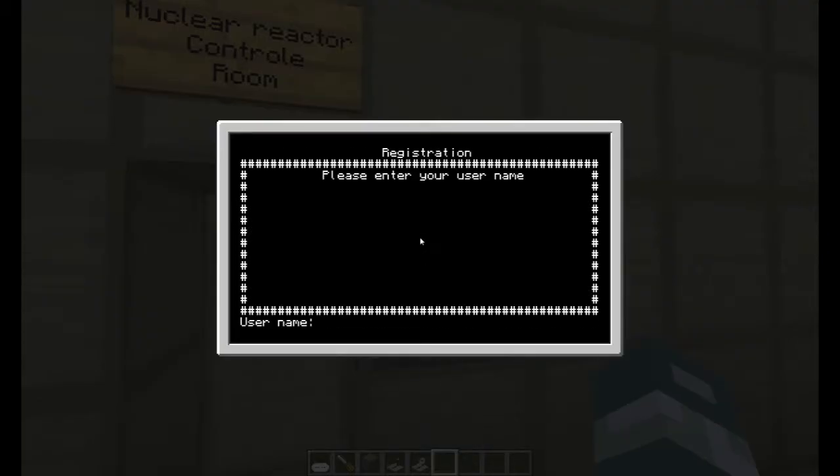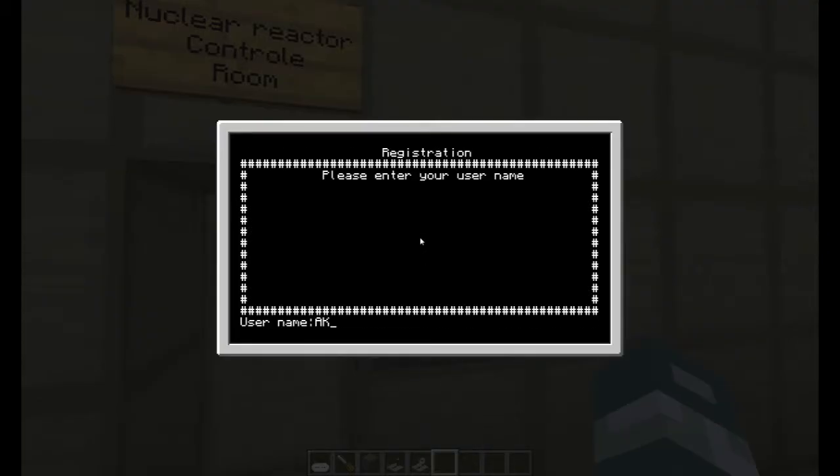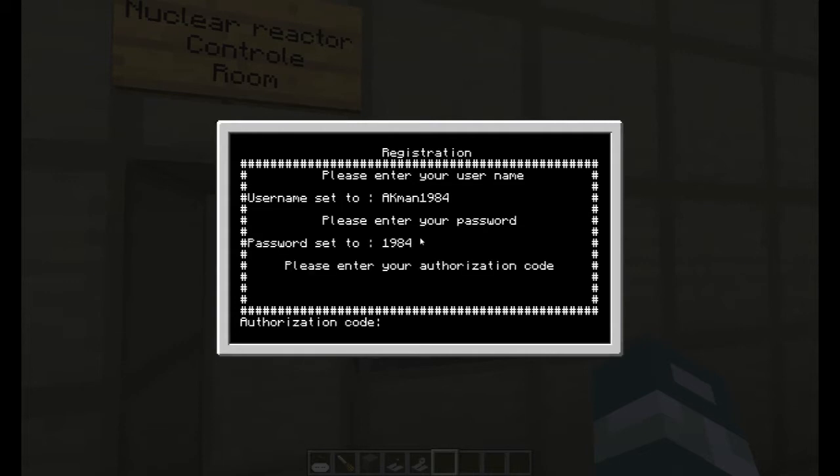Everything's almost pretty much the same. You enter your username, anything you want, and password and authorization code. Right now the authorization code is anything you want, but I think I'm going to change that to something more secure and also not the same thing as your password. I don't know what I'm going to do with that, but right now it's whatever you want. Once you do that, it tells you to proceed inside as usual.